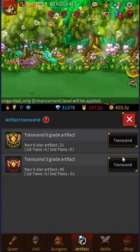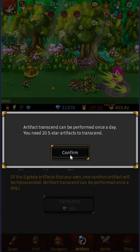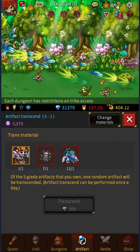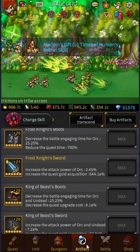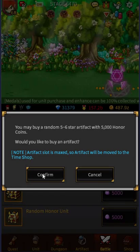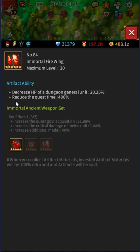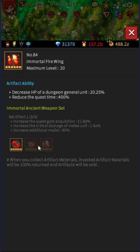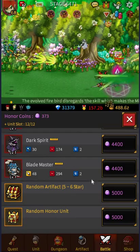Now once you've done one of these six stars, you can only do one artifact per day, so you can't go and transcend one of the five stars. I don't think it's worthwhile doing the five-star artifacts anyway. Now I can go to the Honor Shop and buy a six-star — let's see what I get. Reduce the quest time 400%, so not too bad. I think I've got one of the other ones; I might put that in.